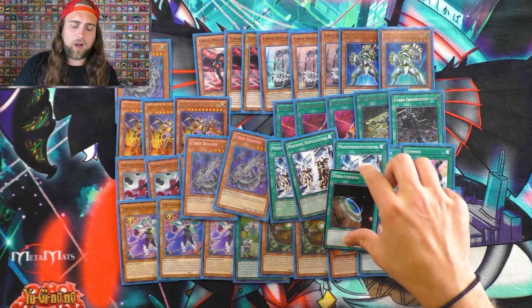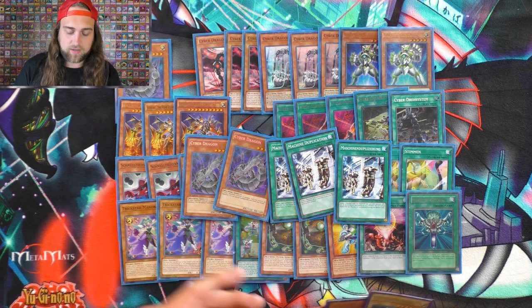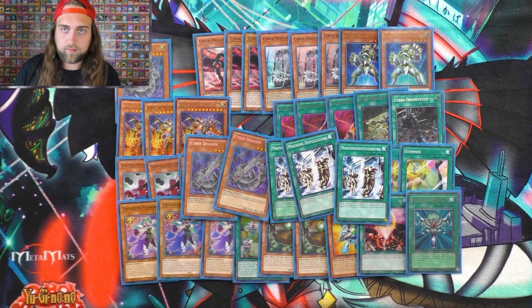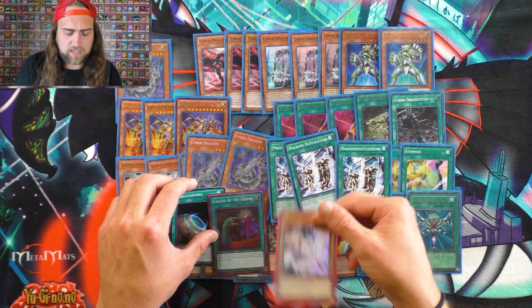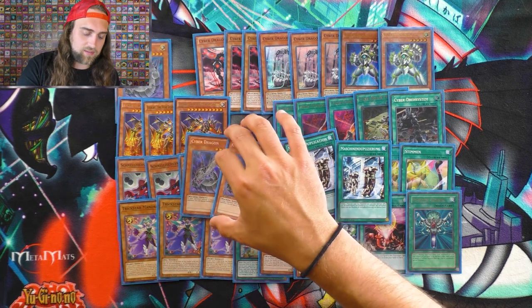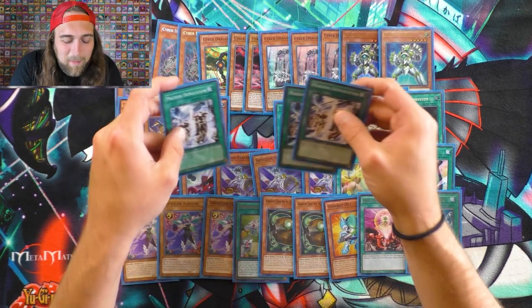Here's the problem: mid-combo, if your opponent Ashes or Gammas your Needle Fiber, you're absolutely done. I was playing Call by the Grave and Ash Blossom to counter hand traps, since you can Ash a Gamma and keep going. But I opted out of that. Taking out the Machine Dupes solves one problem of consistency but adds more problems to the deck, so it's gotta be Machine Dupe for now. I want a Machine Dupe searcher still, but I just wanted to point out other ways you could build the deck.